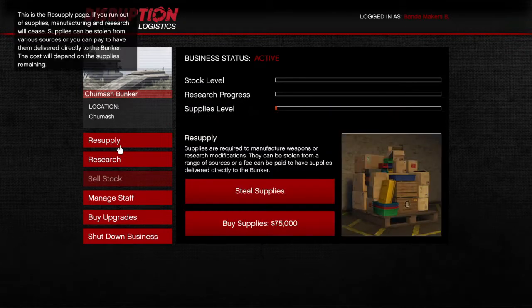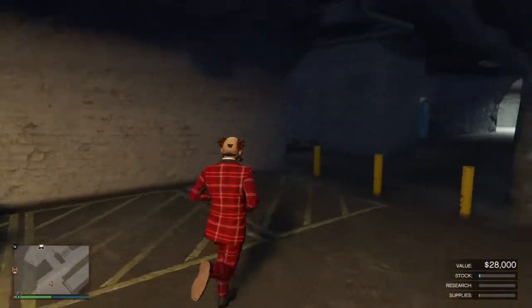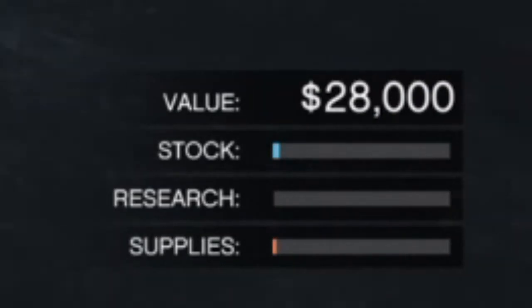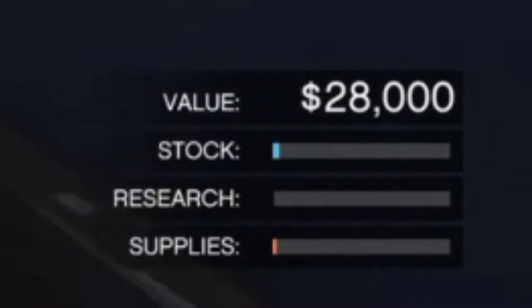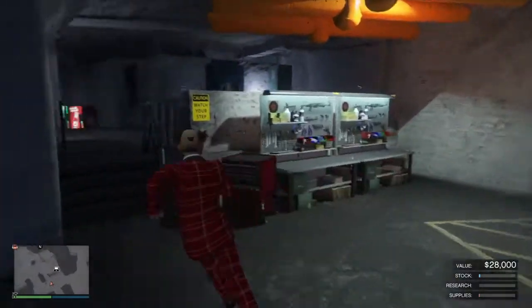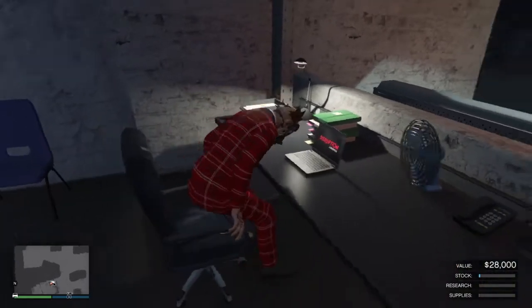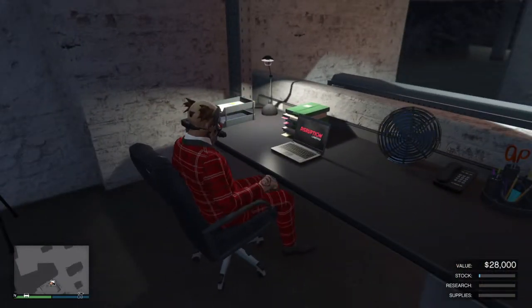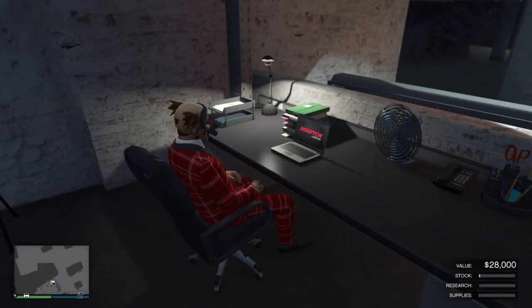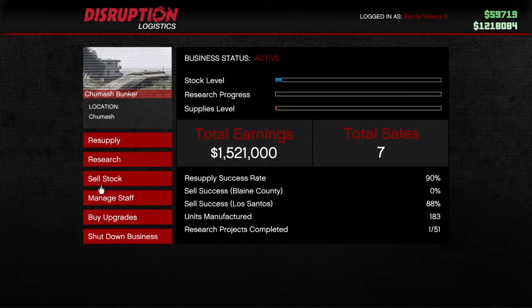In this video I'm going to show you guys how to go AFK and still make that money. Right now my supplies bar is super small and my stock is super small, but I do have stock kept up which is worth $28k. So we're about to go resupply so I can begin the AFK process.